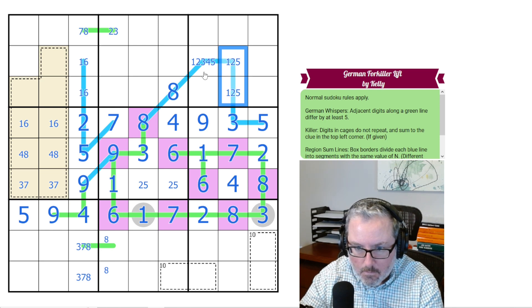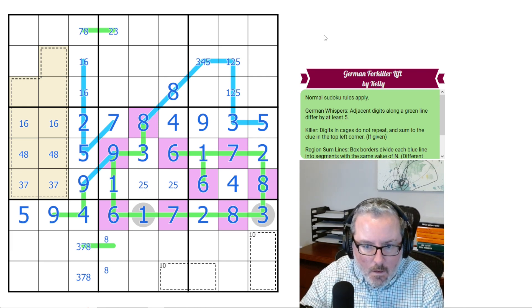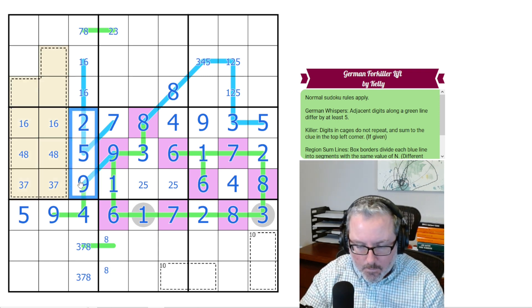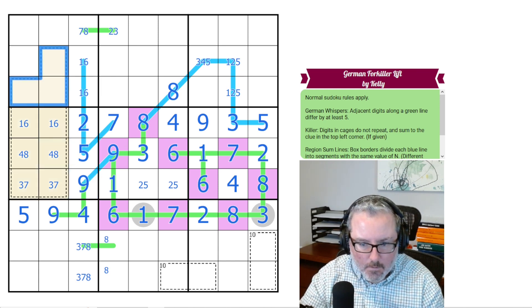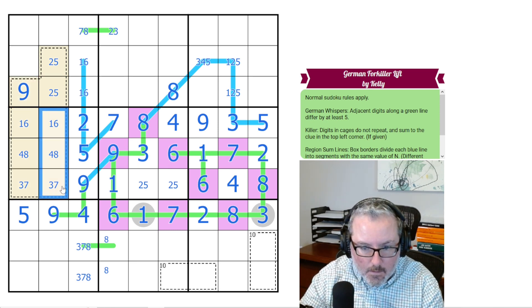This can't be 3 or 4. This can't be 1 or 2. We know what these 3 digits are — they're 2, 5, and 9. We could have figured that out earlier because this has all 9 digits in it and it can't repeat in cages. These 6 digits are already taken, so these 3 digits would have to be these 3 digits anyway. So this is 2, 5, 9. This is not 9. This is 9. That's a 2, 5 pair.